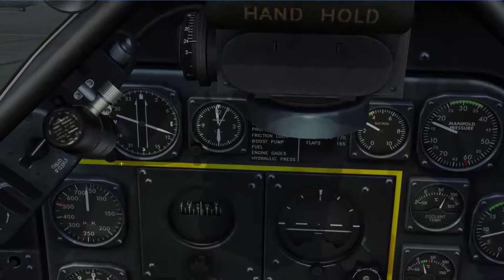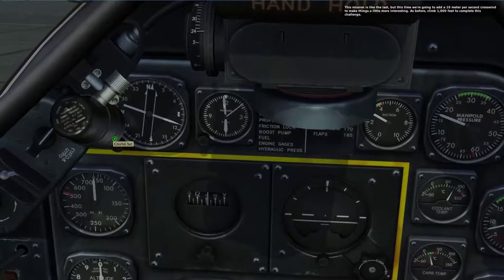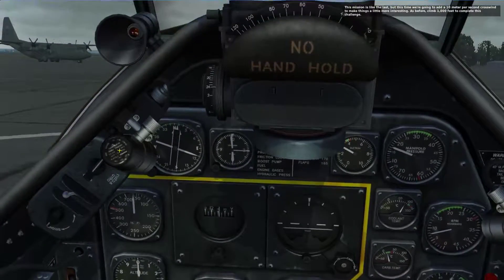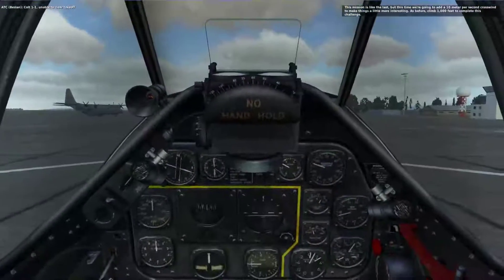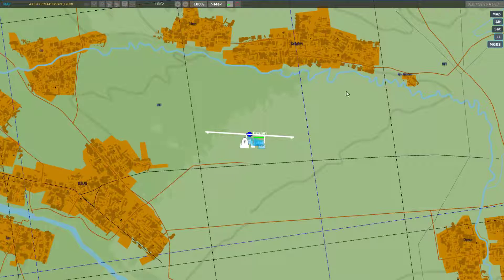So what we're going to do is set my compass here to 17 degrees. This mission is like the last but this time we're going to add a 10 meter per second crosswind to make things more interesting. Climb 1000 feet to complete this challenge — because nobody in their right mind would do this voluntarily. The wind is coming kind of this way, almost perpendicular to the field, so it doesn't really matter which direction I take off in.